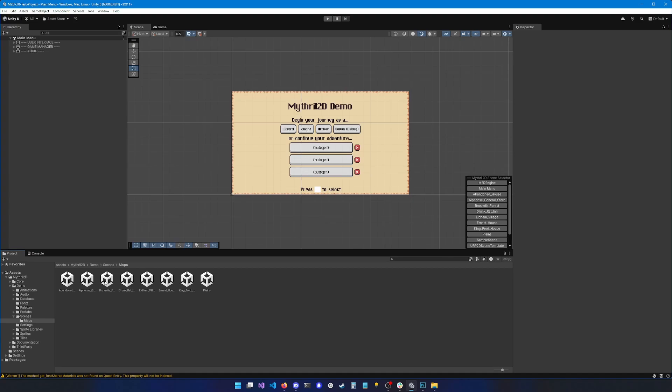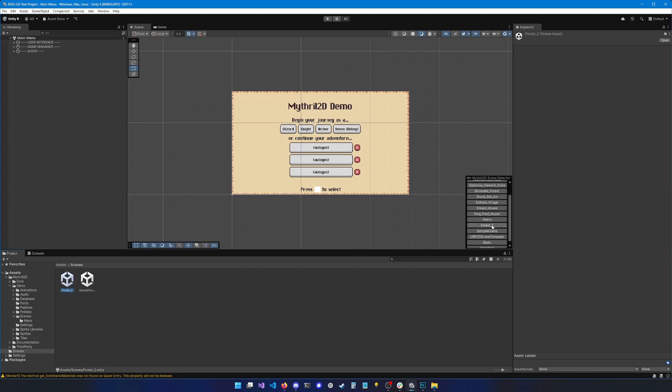We're going to go over maps and select Bruselia Forest. I'm going to hit Ctrl+C (or Command+C on Mac), then go into my scenes folder and paste it there. Now that the scene is pasted, I can see it inside of the scene selector. It still has the same name as the previous one, so let's rename it to something more interesting — let's call it Forest 2.